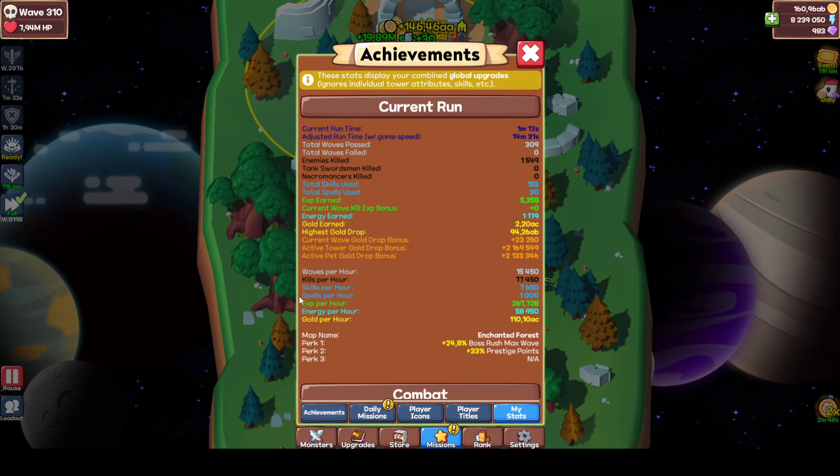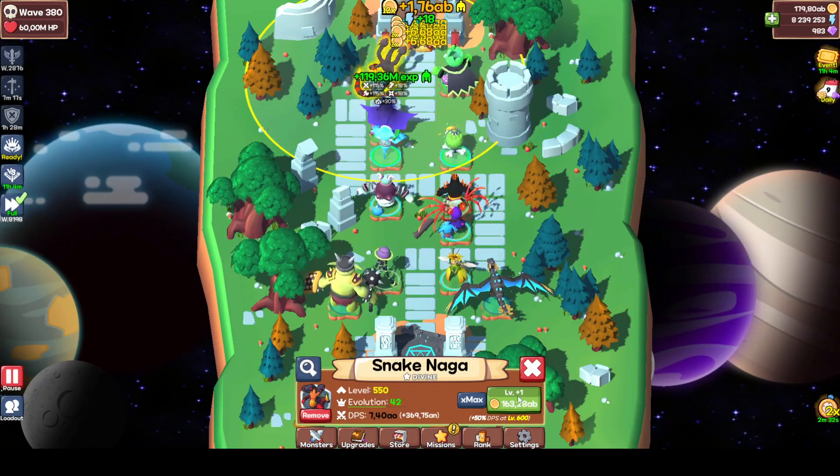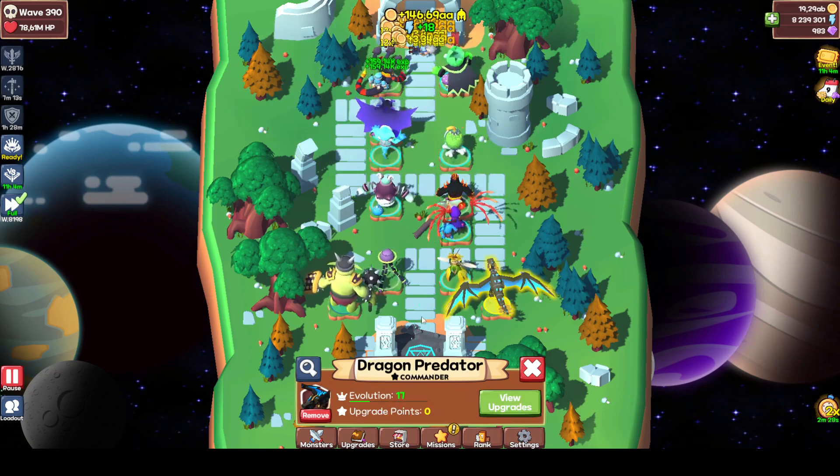Skills per hour and spells per hour don't matter, because neither Fairy Mother nor Forest Fighter are in here. XP per hour is going to be poor, and energy per hour is also going to be poor. But you're getting good kills — that's what we want for the Goblin King and for the Dragon Predator.